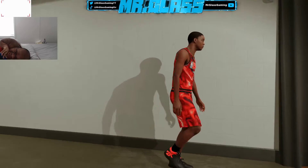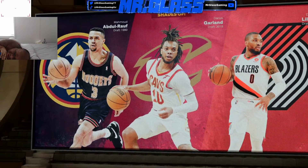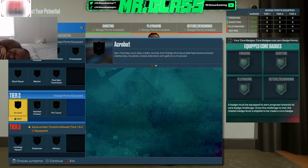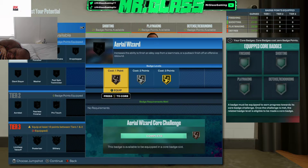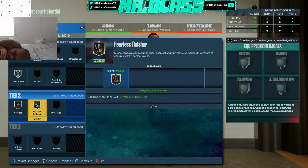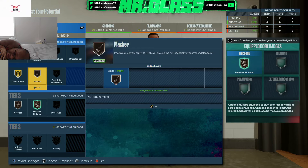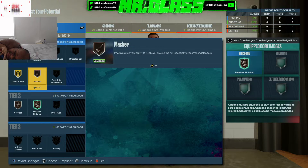Now I'm going to show you the badges I would use and what I would core. This build is Shades of Damian Lillard — I mentioned him earlier, and I think that's spot on. For finishing badges, we're going to go Giant Slayer, and we're going to core Fearless Finisher so we have more badges to work with. We're also going to go El Punisher — it's an interesting badge on a 6'3" build, but it works for us.